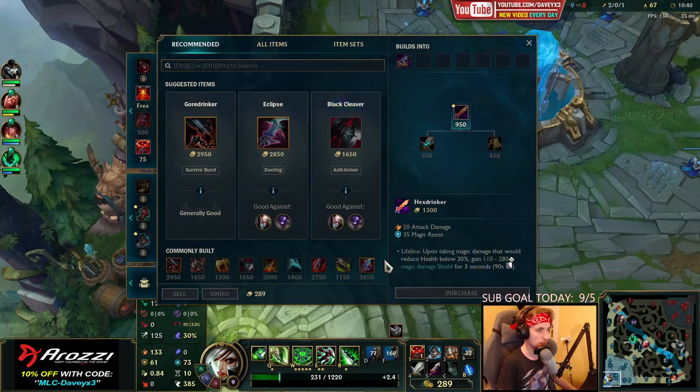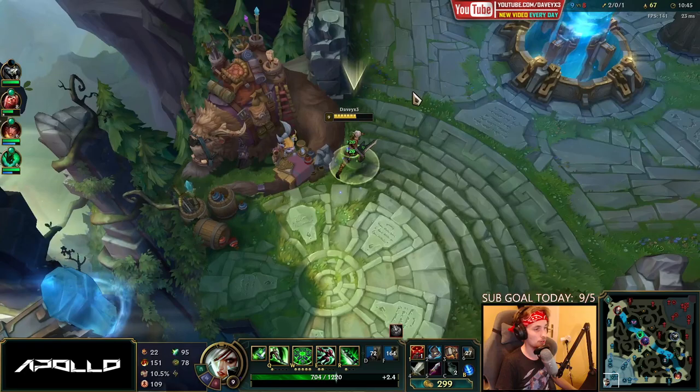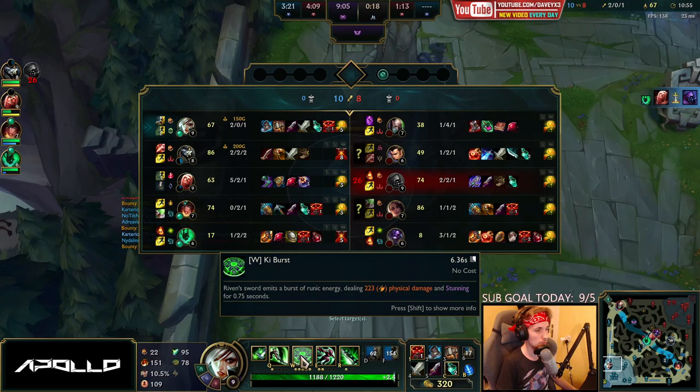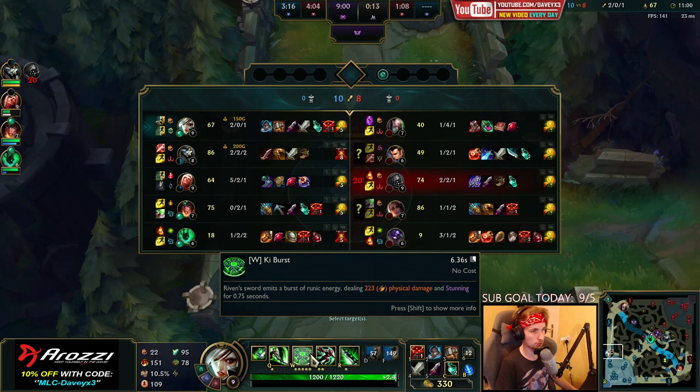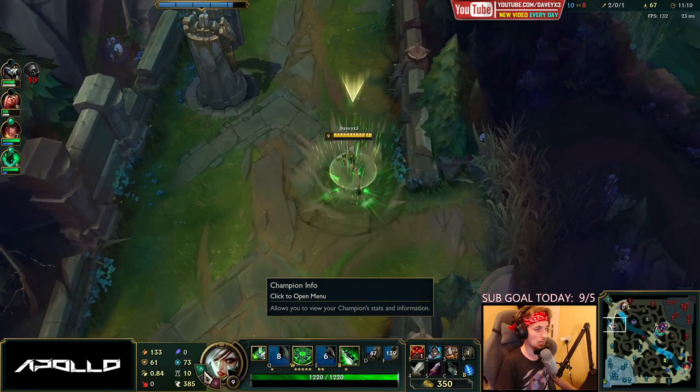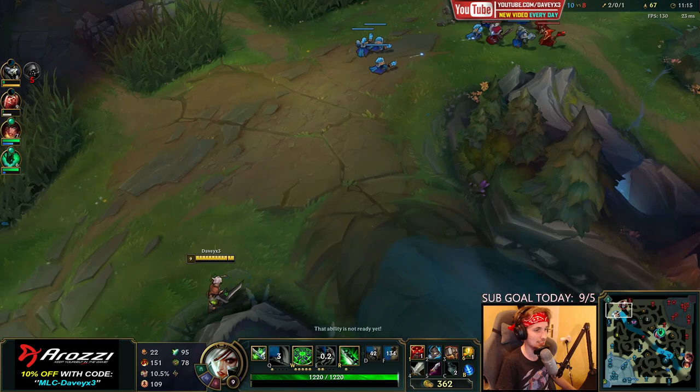W is now completely maxed out 10 minutes into the game. We're following this build so far — it's not doing that much damage because we rushed Mercs instantly. But my W now does 223 damage and is only on a 6.36-second cooldown. That's incredible — we've only got like 9% ability haste, which is nothing, and my W is sitting at 6 seconds. Pretty incredible.